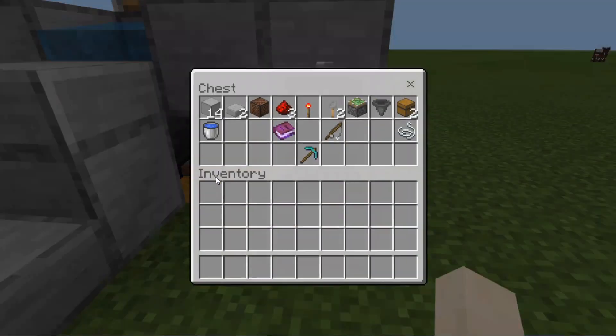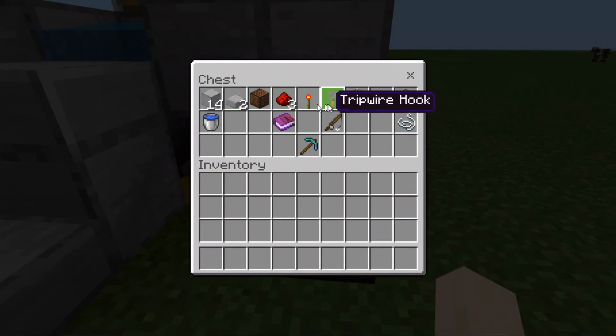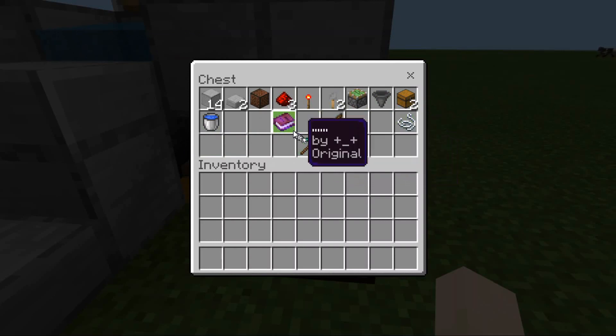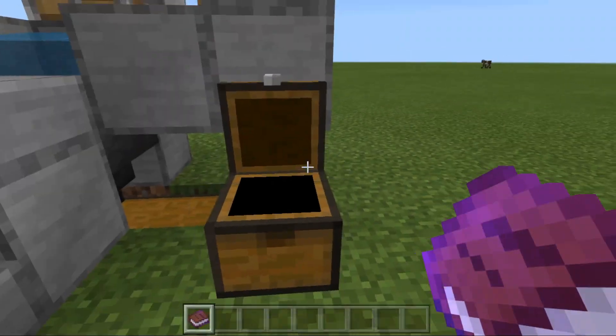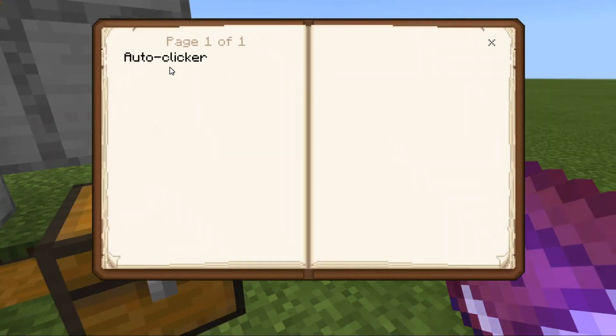For this fishing farm, we need 14 blocks of choice, 2 slabs, 1 note block, 3 redstone, 1 redstone torch, 2 tripwire hooks, 1 sticky piston, 1 hopper, 2 chests, water, a fishing rod, string, and a pickaxe to break things. And also, you need an auto-clicker.